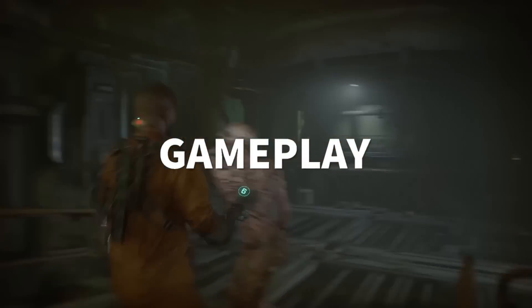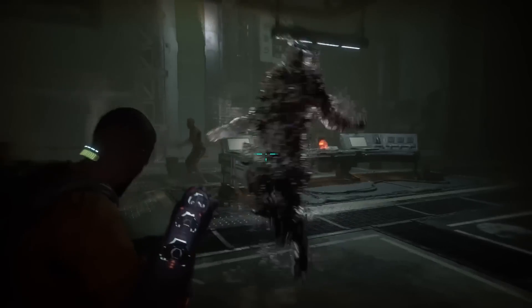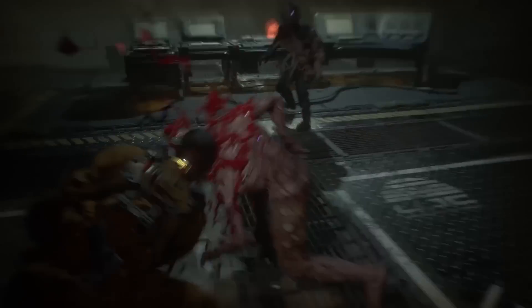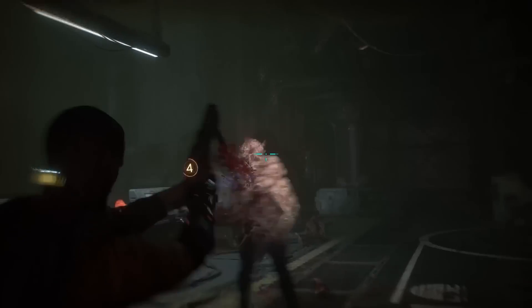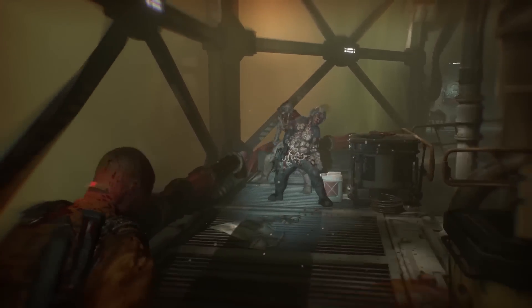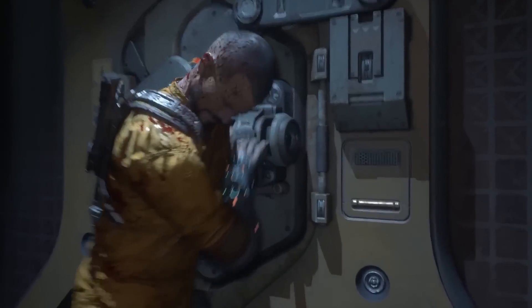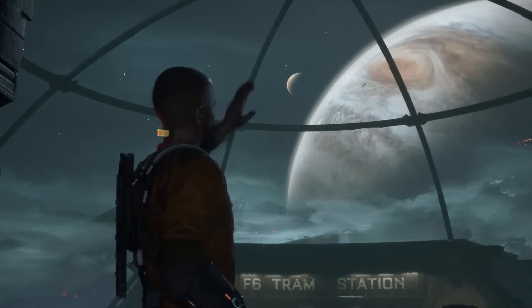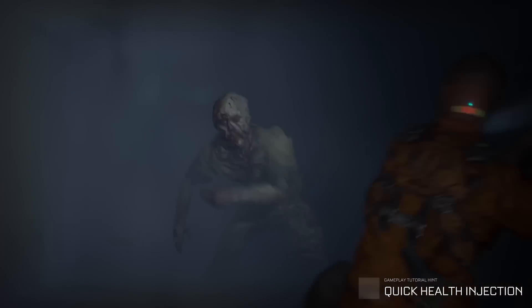Like Dead Space before it, The Callisto Protocol is a third-person survival horror game with action elements. There will be a mix of up-close melee combat and ranged weaponry, letting you improvise and decide what the best tool in a specific situation is. Because of the relatively limited ammunition, just like in most survival horror games, you won't be blasting away mindlessly while trying to survive. However, powerful weapons will still be able to destroy limbs, potentially slowing down enemies as they approach. Just like Dead Space's Isaac Clarke, Jacob Lee is just an ordinary guy thrown into a terrifying situation. He doesn't have combat training, and the only weapons available to him are what he can scrounge up from around the prison.